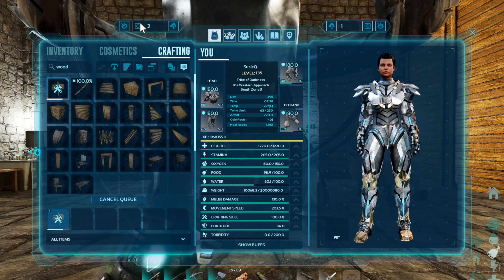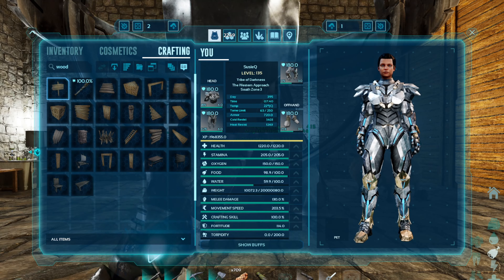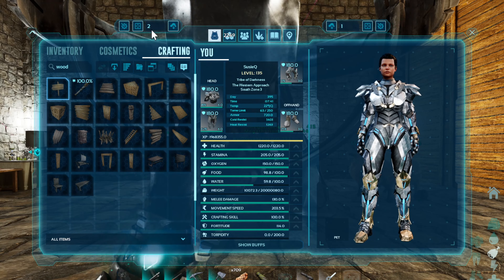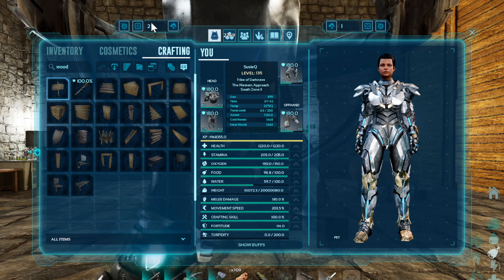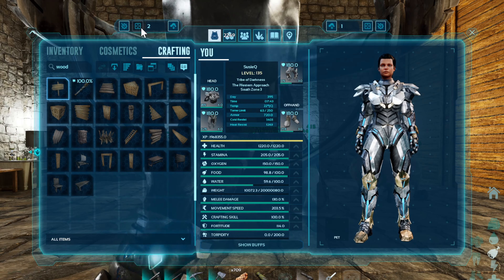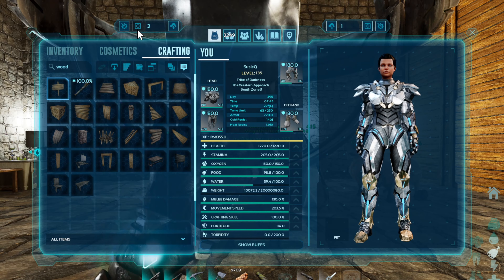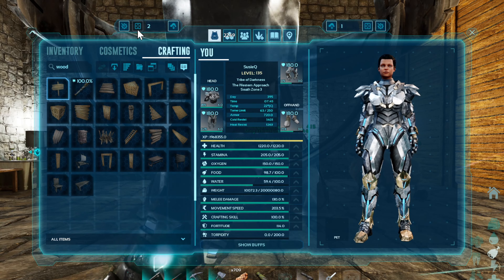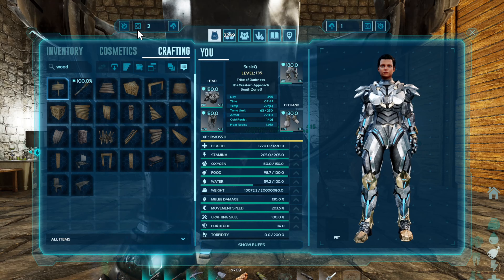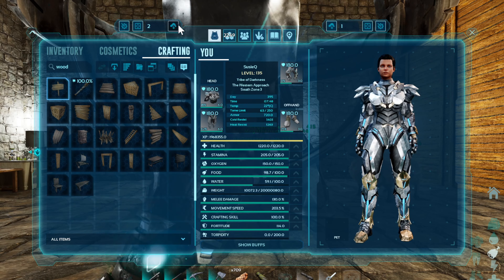This crafting button also does something else. If you need to pull ammo for a weapon, select your weapon on your hotbar, then enter however many rounds you want in the quantity box — say 200 rounds — and click the button. It'll pull that ammo into your inventory. Note that it will only pull the default ammo for that weapon. For example, a longneck rifle will pull longneck ammo, not darts.